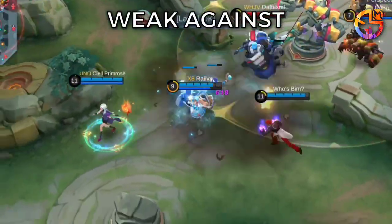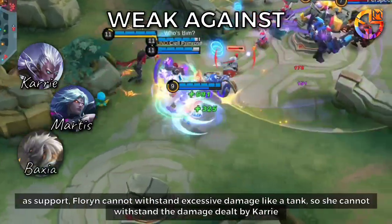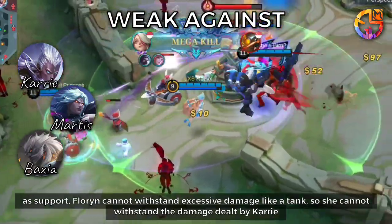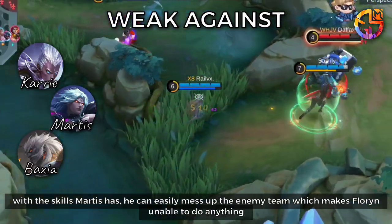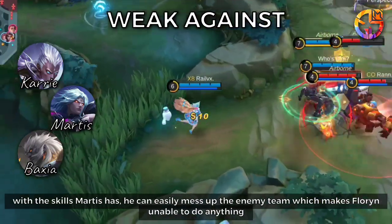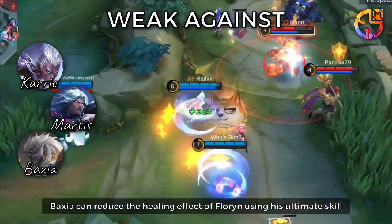Weak Against: Florin is weak against Carrie, Martus, and Baxia. As a support, Florin cannot withstand excessive damage like a tank, so she cannot survive Carrie's damage output. Martus can easily disrupt the enemy team, leaving Florin unable to act. Baxia can reduce Florin's healing effect using his ultimate skill.